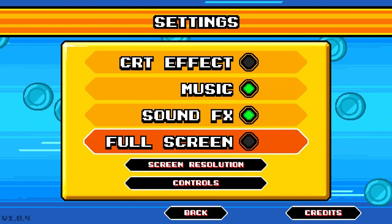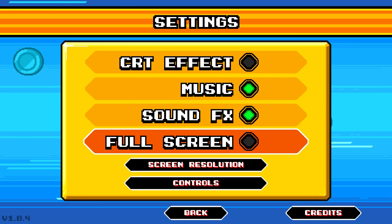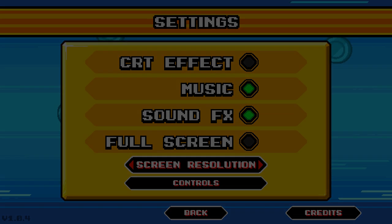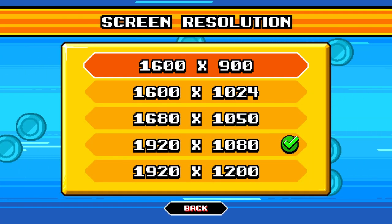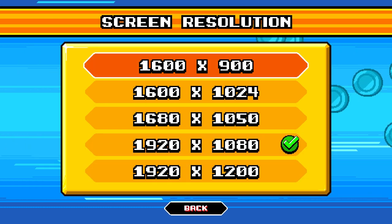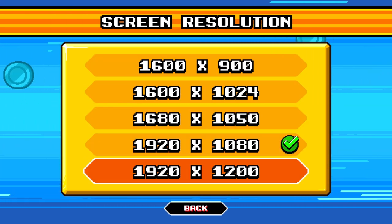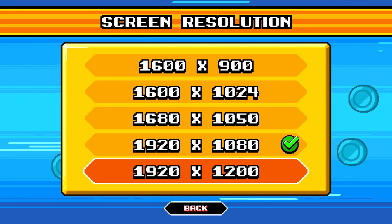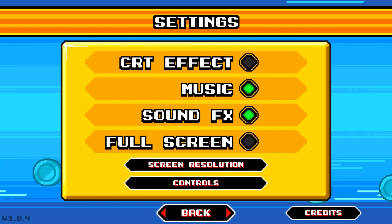One gripe I do have: the game seems to always want to load in full screen, which is kind of annoying for me. When you look at your resolutions, I've got it set to 1080p. You can set it as low as 1600x900 — I don't know why you can't go to 720p or lower. My monitor is a 16x10 1200p monitor, so when it loads up in full screen, it looks all stretched and weird. I prefer it to boot up in windowed mode.